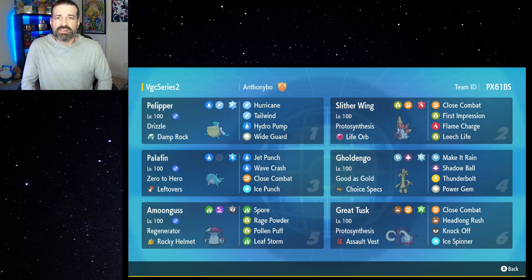We have Leech Life as another way to heal up, and Close Combat as another STAB move. We also have Flame Charge, which speeds us up. Since Slitherwing has a base 81 Speed stat — kind of middle of the road — being able to speed up with Flame Charge is really nice. If we Terastallize into a Fire type and use Flame Charge, we get that extra 50% STAB bonus, plus the Life Orb gives us 30% more too.